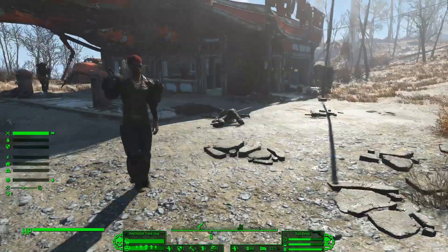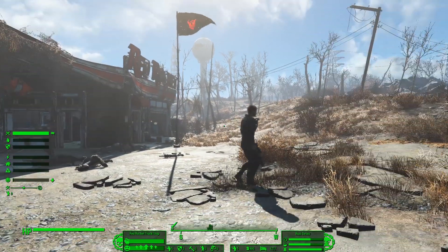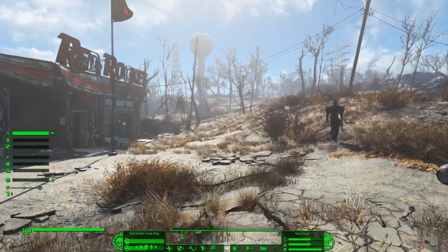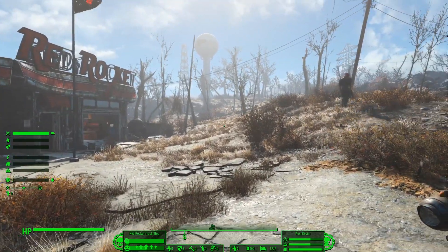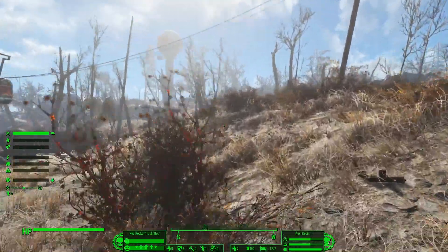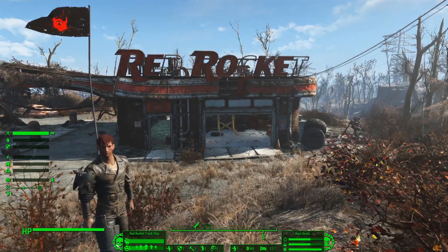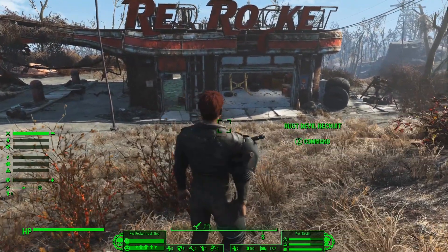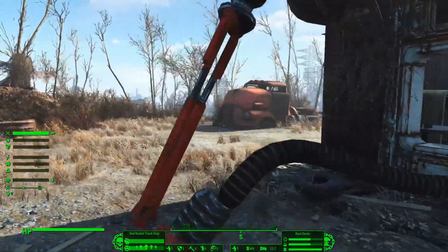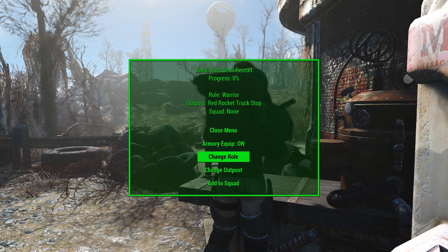One thing worth mentioning is the salute animation soldiers do when assigned a role. Not all faction packs use that salute - the Conqueror raider faction does a fist pump instead, which faction packs can control. Thanks to Sebo who helped put together a large animation library from the Adobe Mixamo collection, there are plenty of animations to choose from. The animation serves as a confirmation that the role assignment happened. Previously, a menu would reappear as confirmation a few seconds after assigning the role, which was very obnoxious, so we switched to this animation instead.